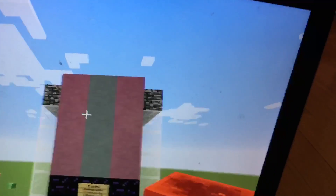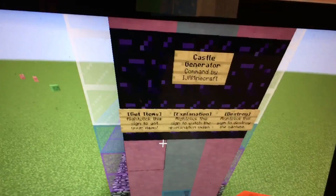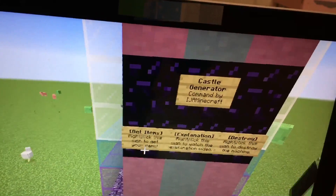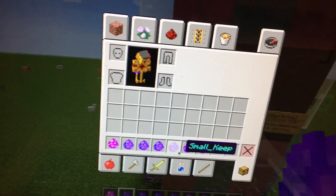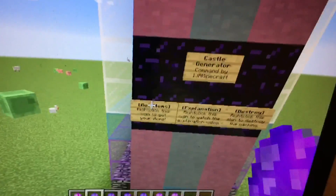You're going to go over here and find the front first. Right-click this sign to get the items expansion, and right-click the sign to watch the expansion. We have the full castle tower, small tower, big keep, small keep, north/south gate, east/west gate — good, now we have all the stuff we need.